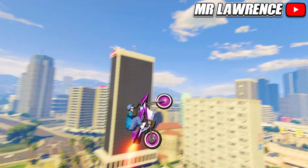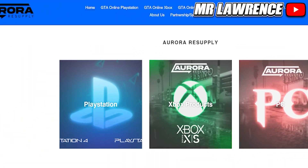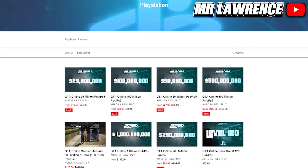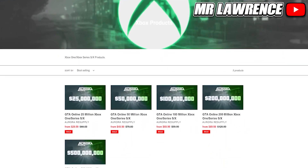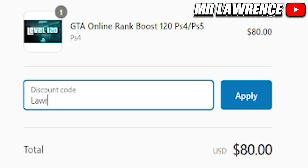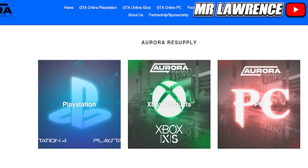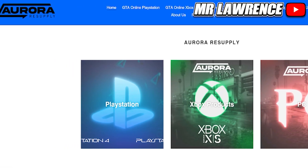While you're doing that, a quick word from today's sponsor. Check out Aurora Resupply — they provide multiple GTA services such as money accounts, money and rank boosts for all platforms. They are cheap, fast, and reliable. Don't forget to use my code 'Lawrence' at checkout for a 10% discount. The link will be in the description below, so check them out and let's get straight into the video.